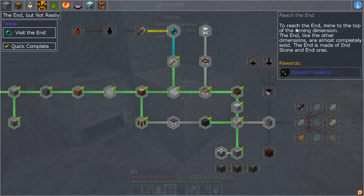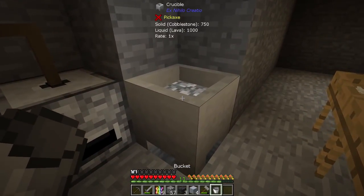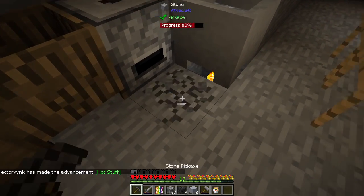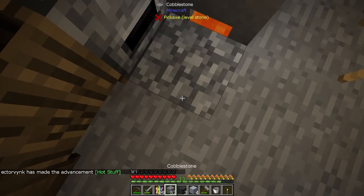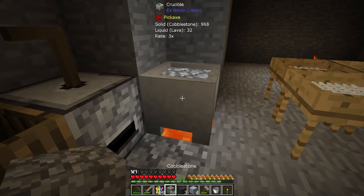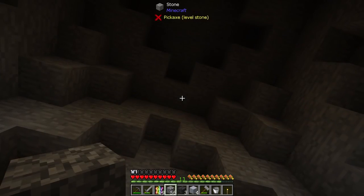Right now I'm thinking about going to the End. To reach the End, mine to the top of the mining dimension — the End is almost completely solid, made of endstone. End ores would be nice, and I'd like to get an ender pearl so I can get an OpenBlocks elevator. That would let us travel right to the top a lot quicker.